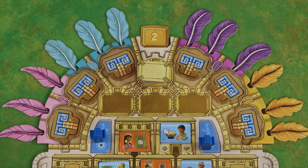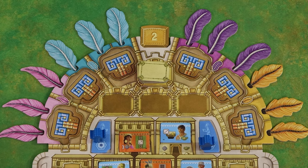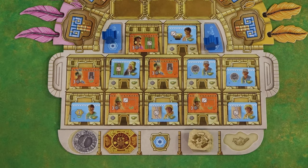You gain 2 points for each medal you have. You gain 6 points if you have all 12 feathers. You gain 9 points if you have flipped over all of your circlet tiles. You gain 9 points if you have completed all 9 missions — that is, you have 9 mission tiles in your stack.